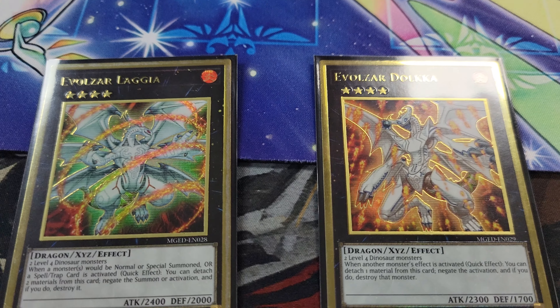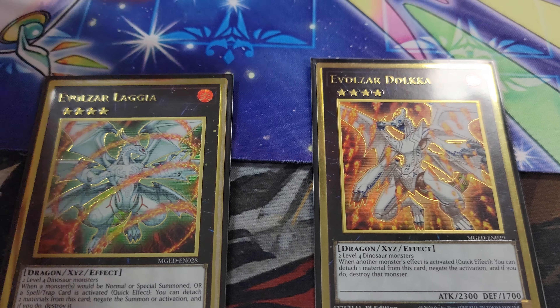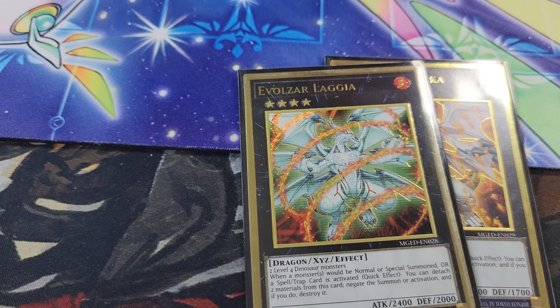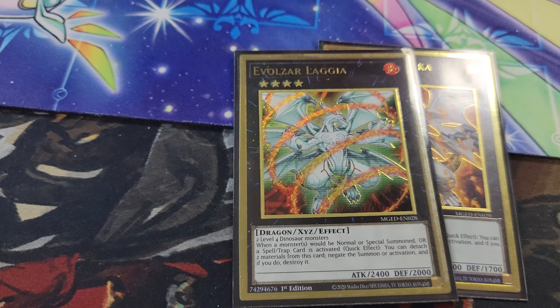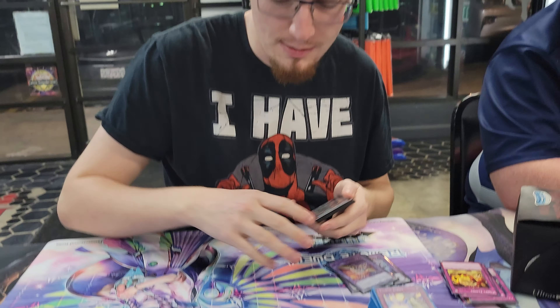Because of the dino package, we play Doka and Lagia. I like this ratio — they come up in their own scenarios. You can just make them attack and then go into Zeus if you want. I've never summoned Zeus because I just like my card advantage from my traps.